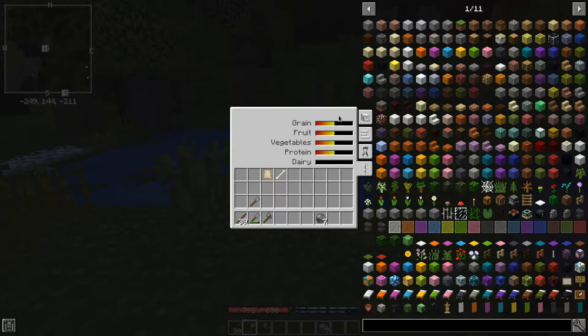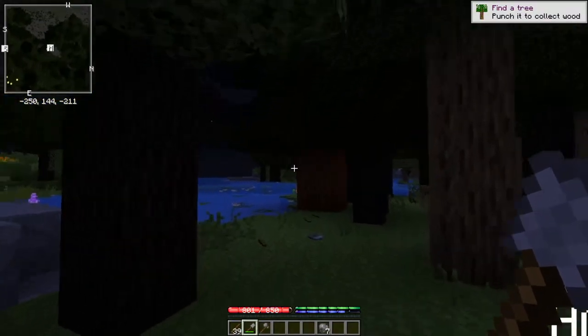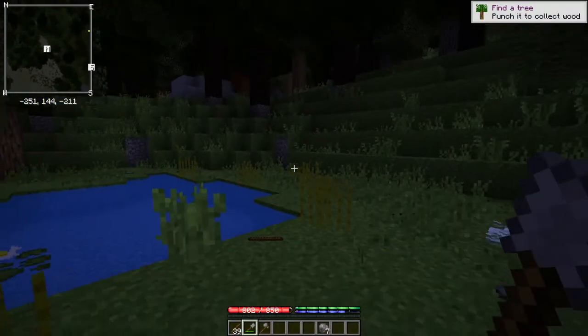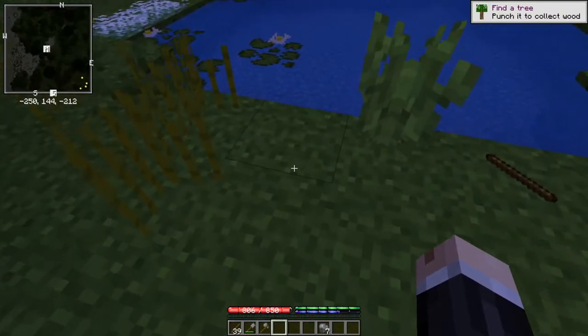The last tab is your nutrition levels. Because I died, everything got reset to 50. As I eat more stuff they'll go down over time, and as I eat of the various food categories they'll go up. The green bar down below is my hunger bar — I'm full. The blue one is my water bar.